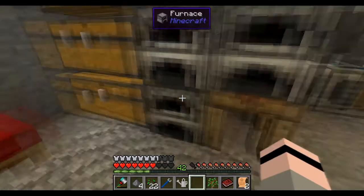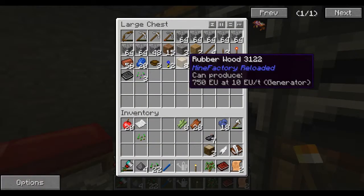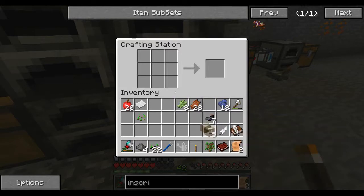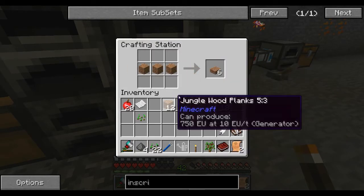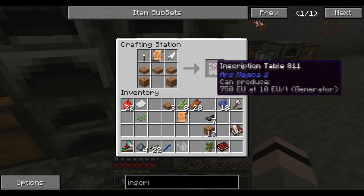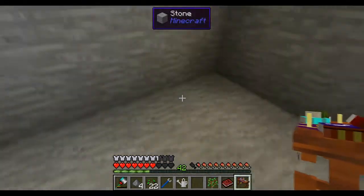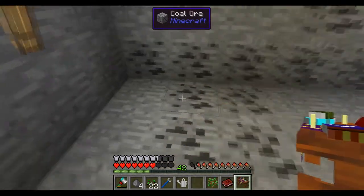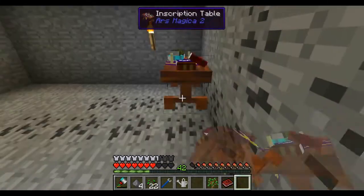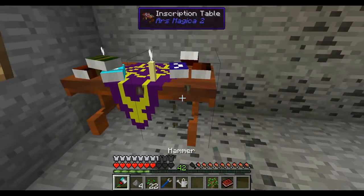I need torches, which I should have, a feather, and some wood. So it's like this, that, feather and a torch - boom, inscription table. Now I'm not sure how you place this down. Let's just put it there. It's got to be sideways - yeah. That's backwards, that's going to annoy me.